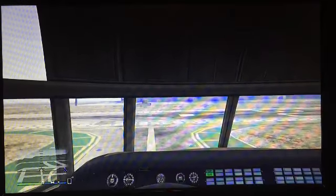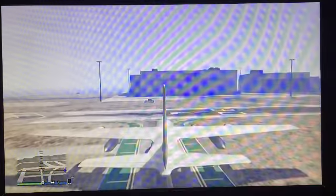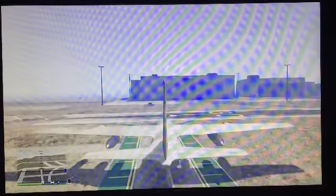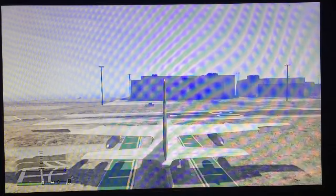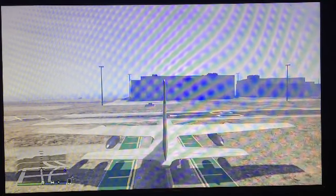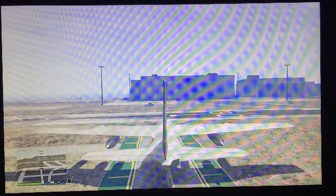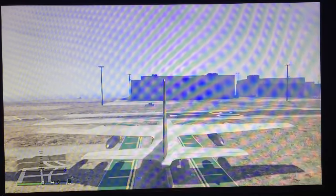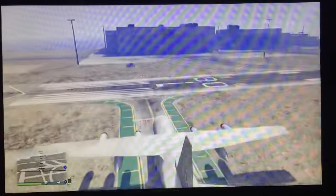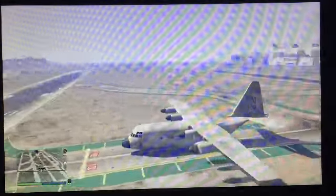First of all, we need to check the ailerons are working. These are the things, as you can see, moving on the wings — those two are fine. Now he checks the elevators, which are those, which help the plane get off the floor and then land. And then finally the rudder, which is working well. Then he checks the propellers — are they all working fine? They seem to be working fine, they sound fine.